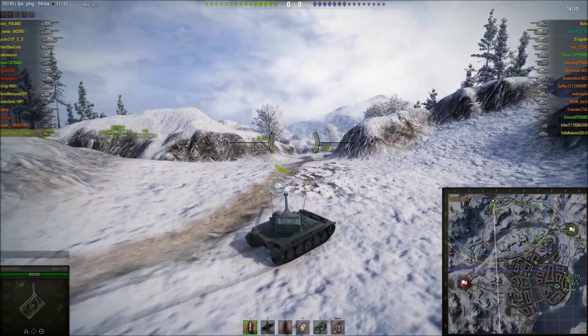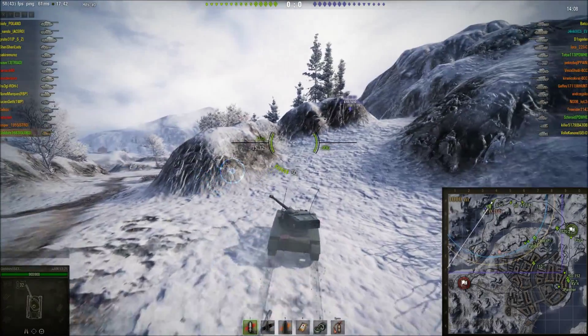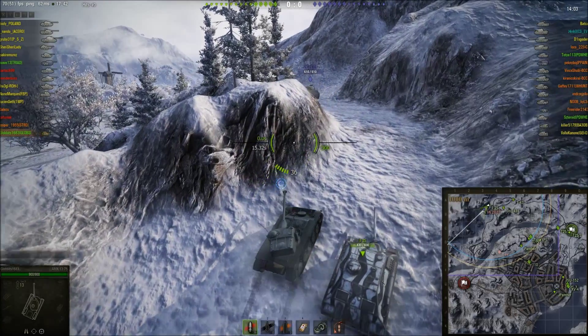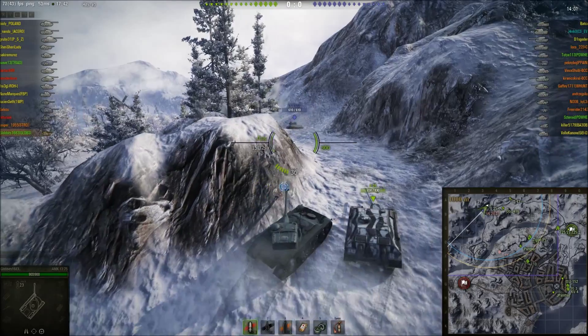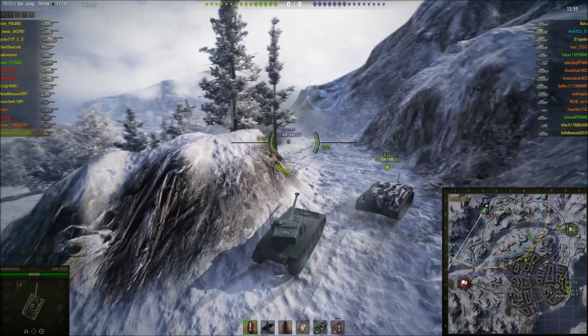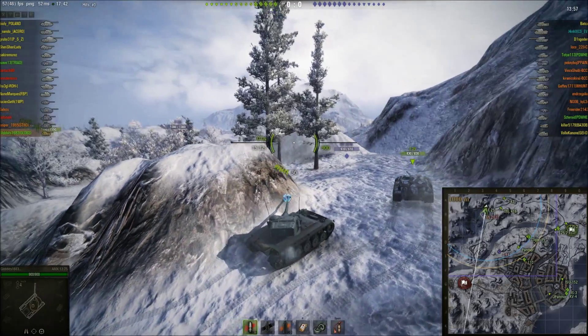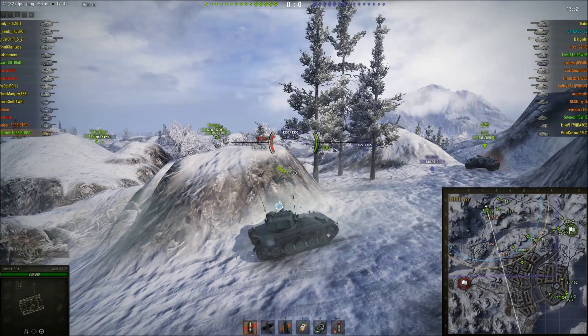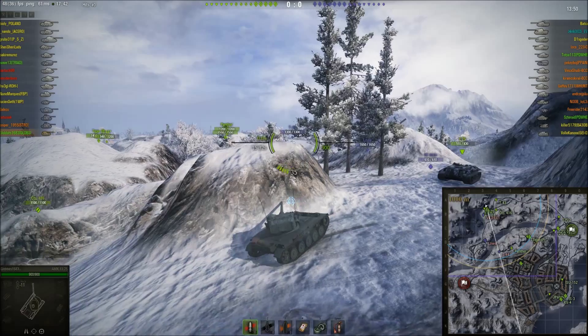I take an early position here. The enemy have some light scouts as well — they have the VK2801 there, he's going to be a problem, so I'm not going to jump over this cliff very quickly or go up this hill too fast. But he is backing off. I think we will have been proxy spotted by doing this. The E25 carries on going but he is taking fire. I know the T44's just fired — I can take a couple of speculative shots at him.